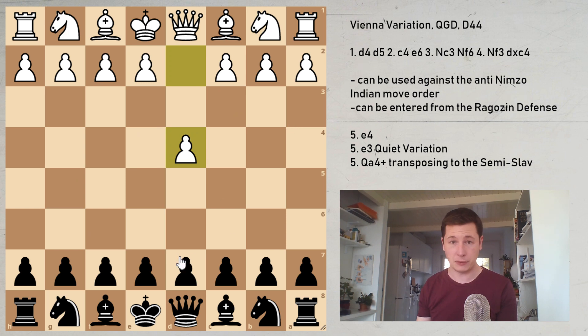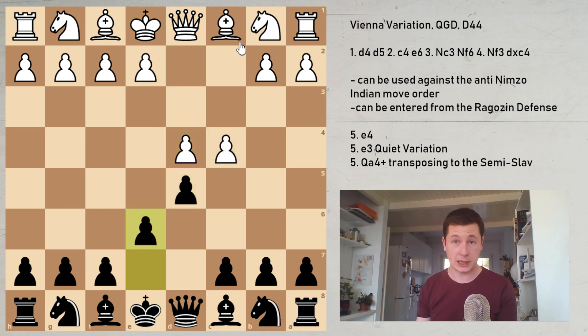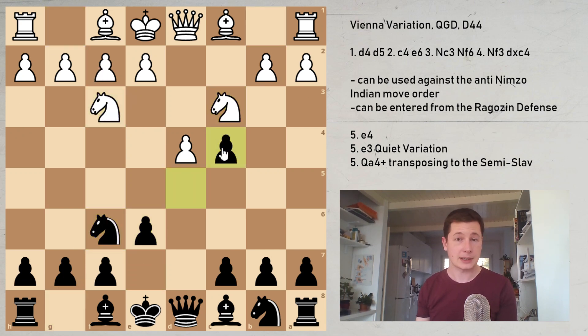The most common way is via the Queen's Gambit Declined move order: d4, d5, c4, e6 — the Queen's Gambit Declined — knight to c3, knight to f6, knight to f3, and now d takes c4 is the Vienna variation.